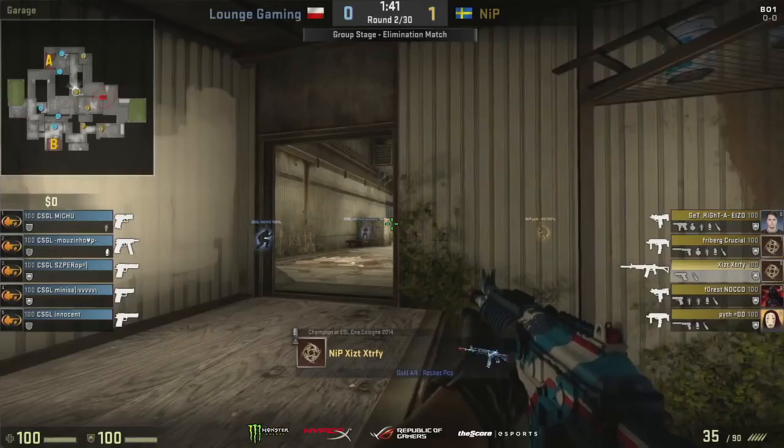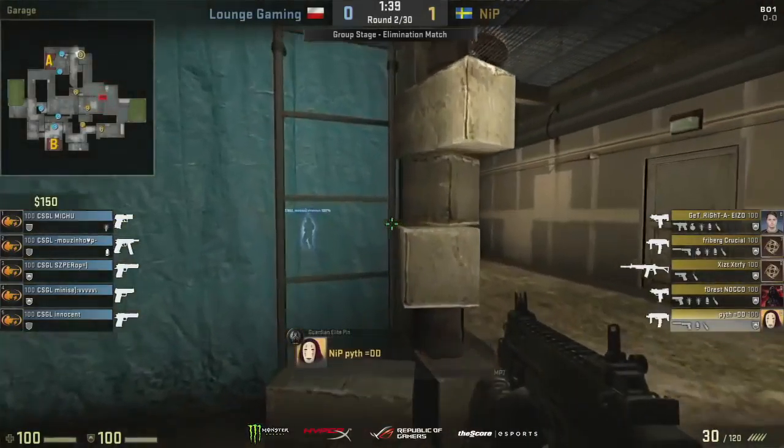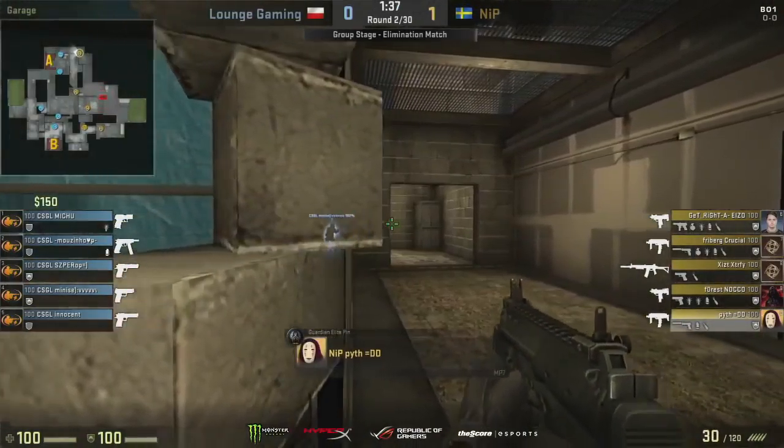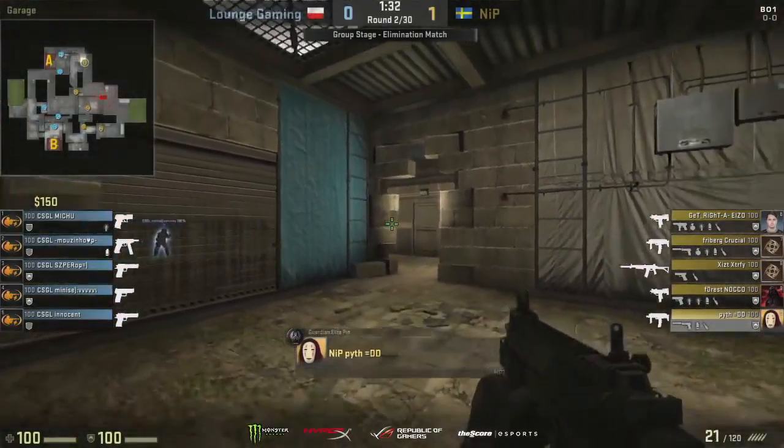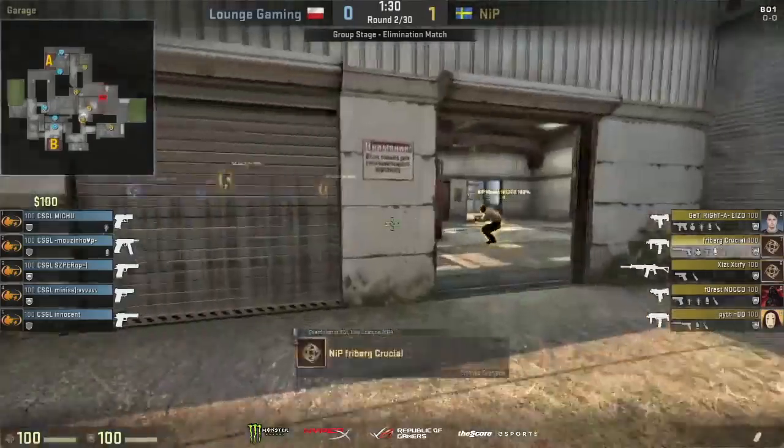If Lounge Gaming isn't running that setup — if they have one or two players looking at door from highway, perhaps they can get a couple picks there. It's a very narrow choke point that NiP would have to run through, but it works out in their favor this time because of the nature of that very heavy retake.